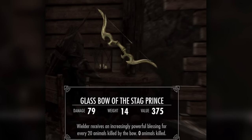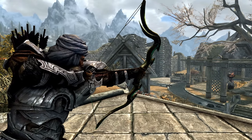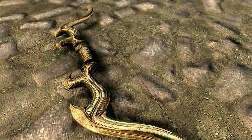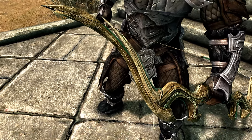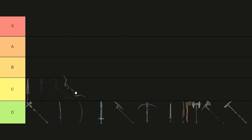Glass Bow of the Stag Prince. This glass bow has the unique ability to increase your health and stamina for every 20 animals you slay with it. While the idea of an enchantment getting stronger from completing challenges sounds appealing, the reality is that these bonuses become insignificant as your character levels up. C-tier.